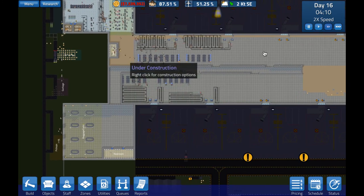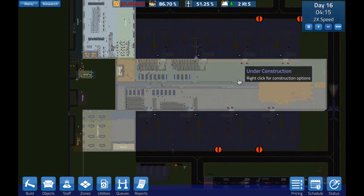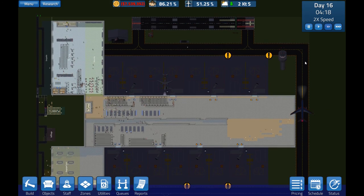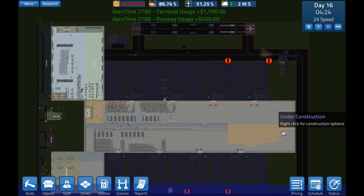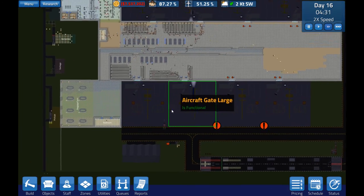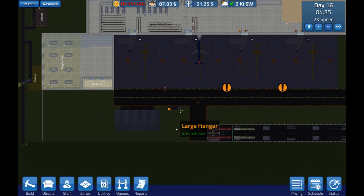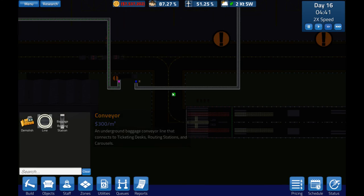Before we get into operations too much, I've opened four gates already and that was to try and help with congestion on the taxiway between the various runways and arrivals and departures. I want to quickly have another look at the baggage conveyor line.